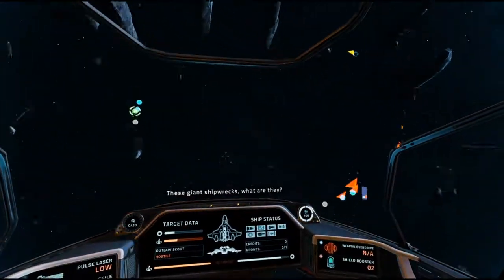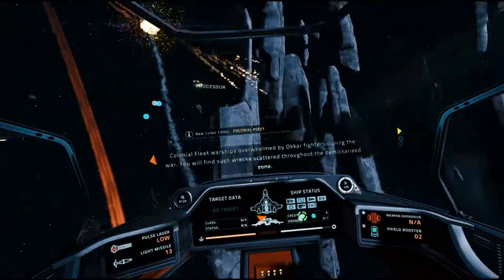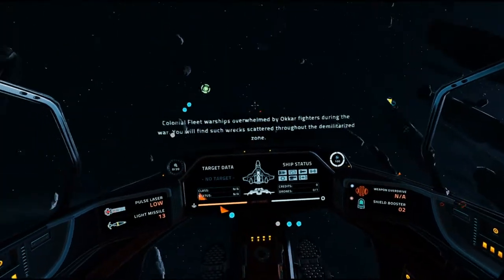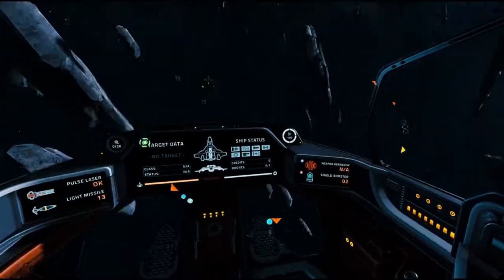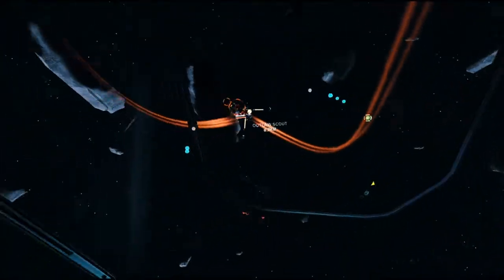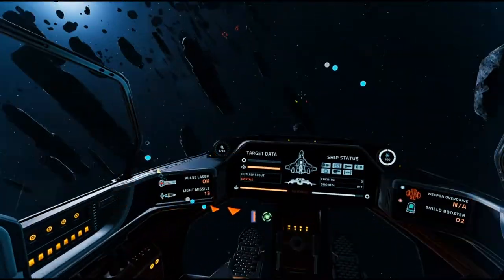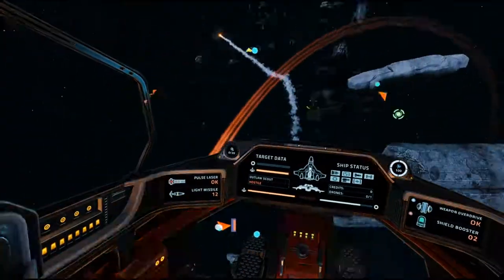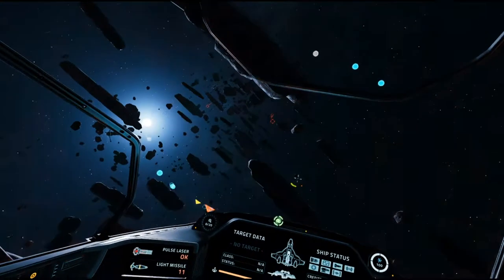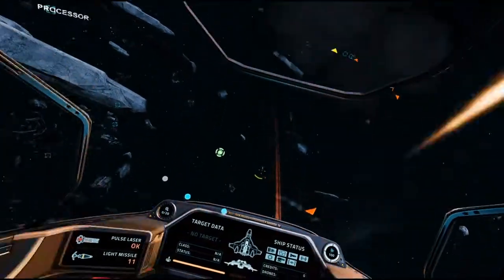These giant shipwrecks — what are they? Colonial fleet warships that flew through carrier fighters to lead the war. You will find such wrecks scattered throughout the demilitarized zone. Coming for you boy! Oh, you thought you could escape from me? He ran off — what a little bitch!